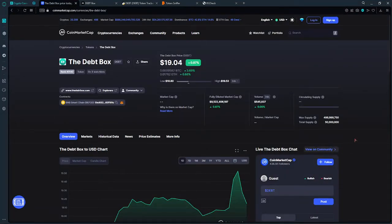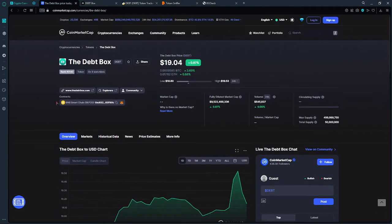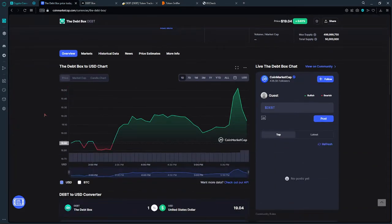In this video we are going to review the DepthBox token. This is a new token listed on CoinMarketCap. Currently, as you can see on my screen, this token is worth about $19. If you scroll down you can see the current price movement. I think the token was listed today a few hours ago, and there are no live charts right now.